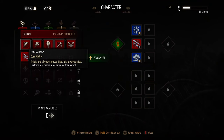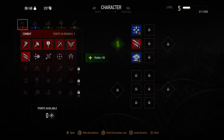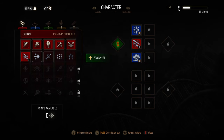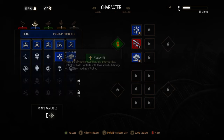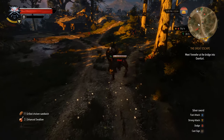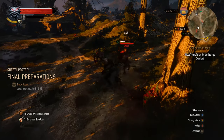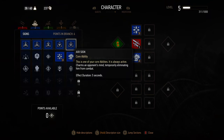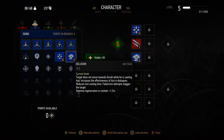The three things I recommend upgrading first are: muscle memory, which increases fast attack damage by 5% and generates one adrenaline point per point spent; the Quen sign with exploding shield, which pushes enemies back, deals damage when it breaks, and has a chance of knockdown; and third, Delusion from the Axii sign, which can help you a lot in dialogues with NPCs.